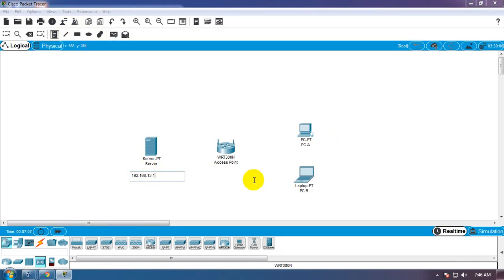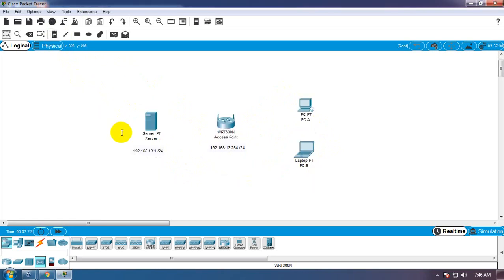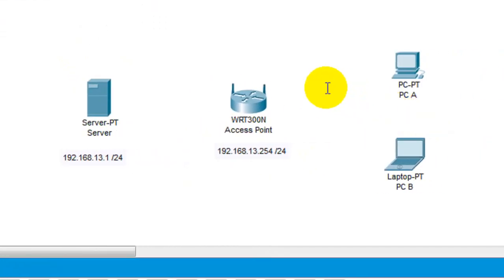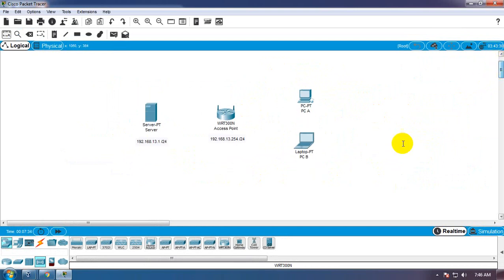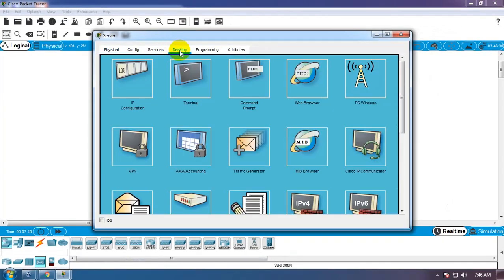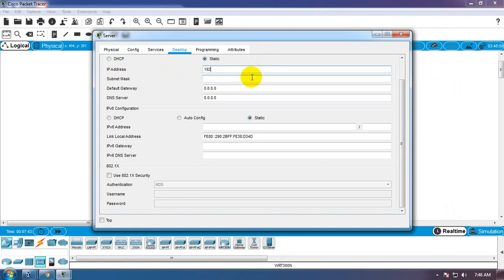13.1 plus 24 ya. Berarti yang ini, 92.168.13.254 misalkan. Okay, address-nya. Desktop, kita kasih IP address-nya dulu, 192.168.11. Karena nggak ada router, jadi kita gateway-nya dikosong.